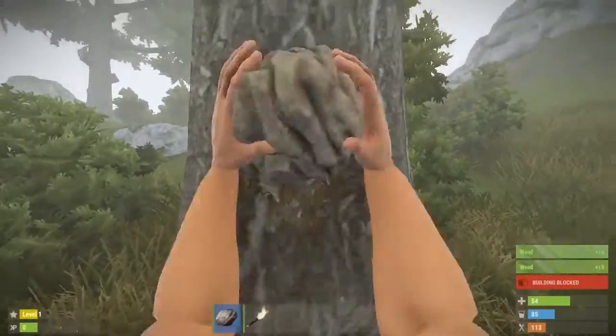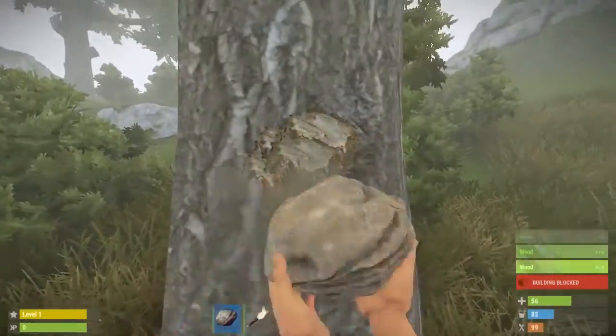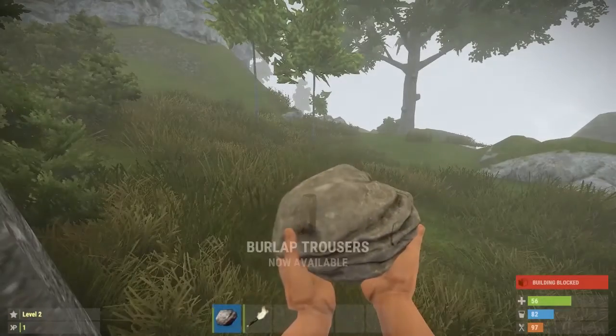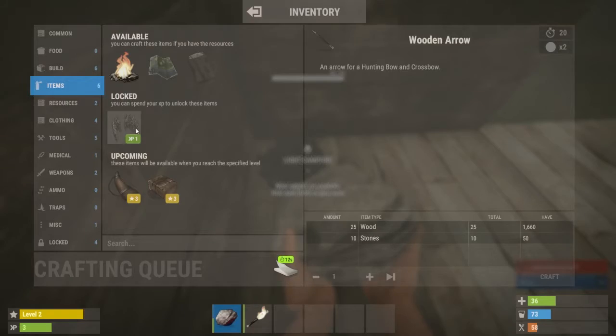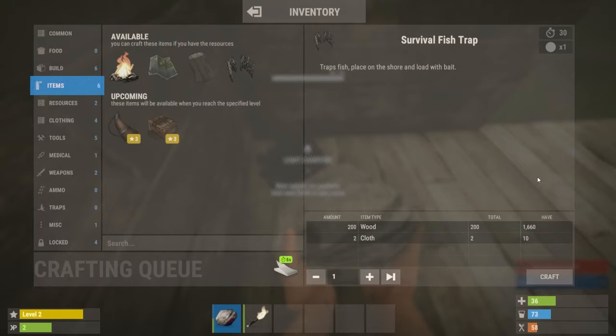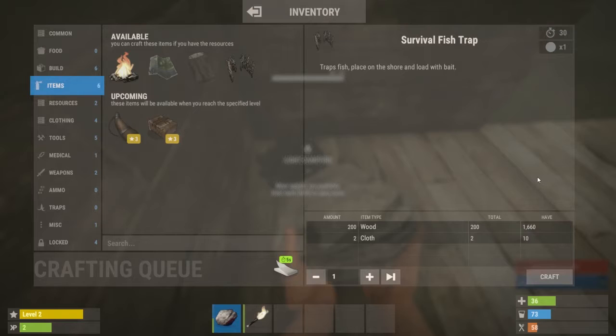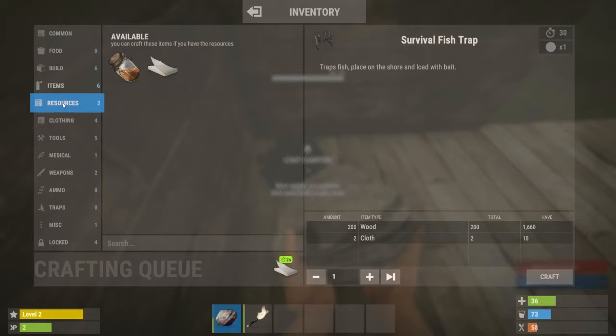After grabbing enough XP and leveling up, you'll unlock a handful of new items which appear in the crafting menu as unlockables. To unlock an item you need enough XP points to spend on it, after which you're free to craft it from the menu as long as you have the required resources. Here are some milestone levels to look out for in the early game.